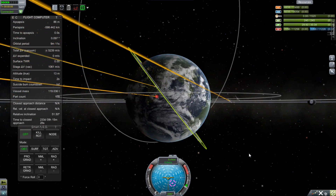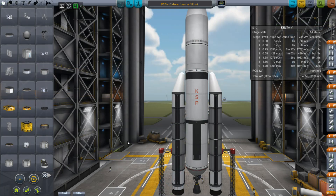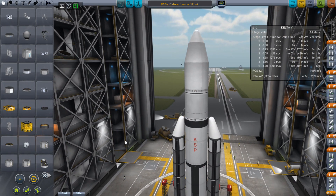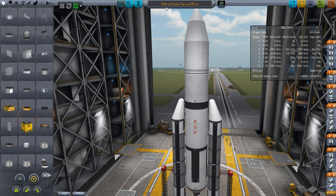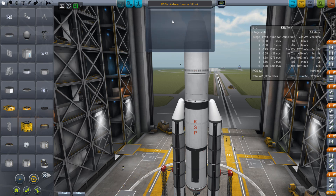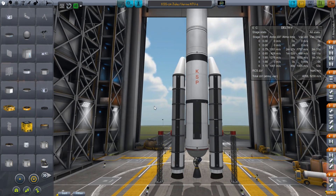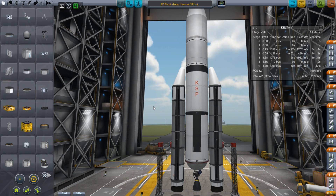Now we are waiting for our launch window because it's time to send up a very special one. After the Columbus module was docked up and before the ELM-PS was docked up, there was a March 2008 launch in between the two of them — and it was the KSS 24, the Jules Verne ATV number one. Because it was the first, I'm going to build it and launch it, and because some of the parts look really similar to the Ariane rocket, I'm trying to make it super accurate too. This is specifically an Ariane 5ES — not one of my standard KLS launch systems.